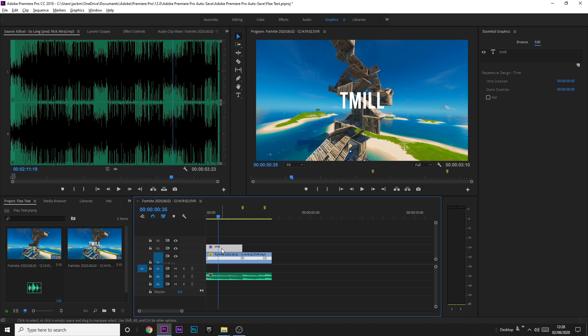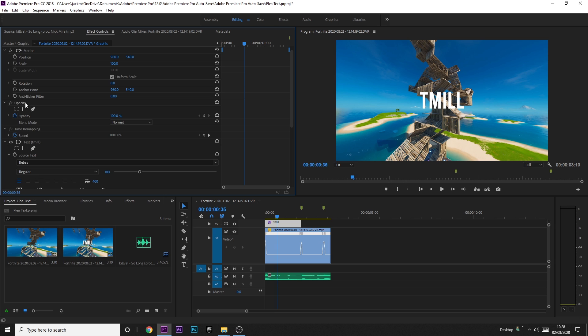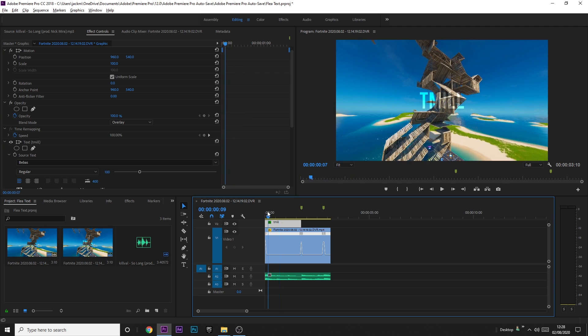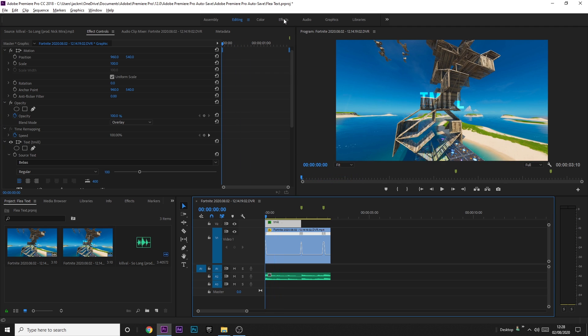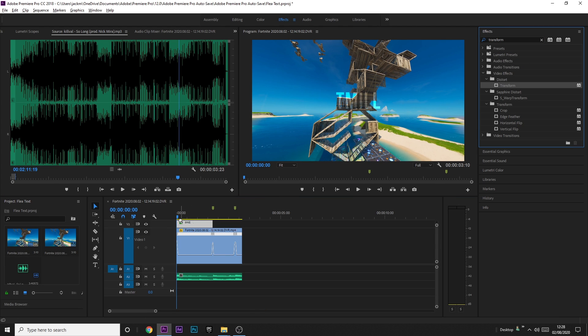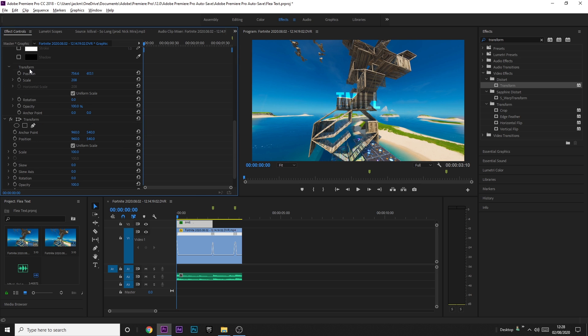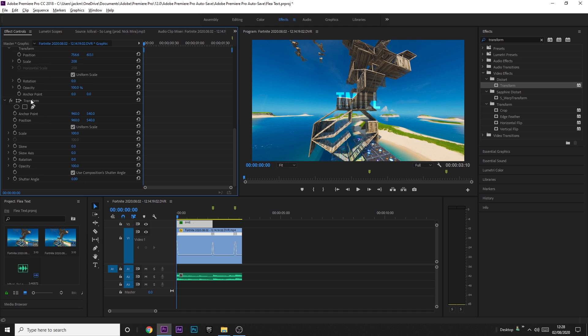To blend the text with the background like Flea does, click the text, go to Edit, come down to Opacity and Blend Mode, and change it to Overlay. Now for the spin transition: go to Effects, search 'transform', and under Distort drag the Transform effect onto the text. In Effect Controls, scroll down to the Transform you just added — not the default one — and come to Rotation.